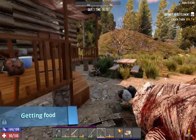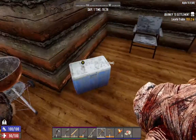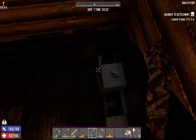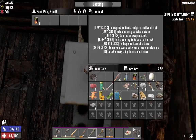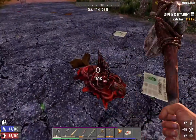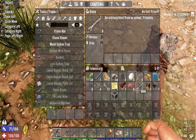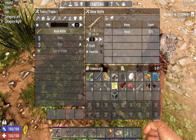Getting food. While you will find food by looting, hunting is a reliable source of meat, bones, leather, and animal fat — all very useful items. If you see a carcass on the road, harvest it with your axe. Once you get 5 bones, craft a bone knife. From now on, use this knife to harvest all meats.